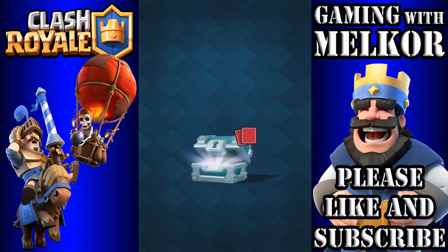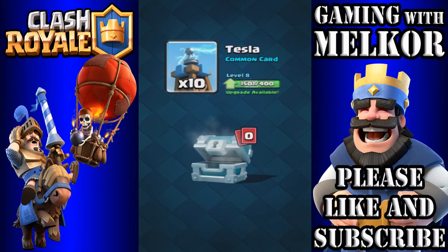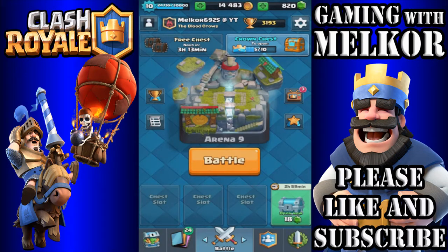Before we do that, let's open this chest and have a look at what we've got. It's only a silver chest — we have 76 gold, we got the bomb tower and 10 teslas. Absolutely rubbish. So let's have a look at the deck.